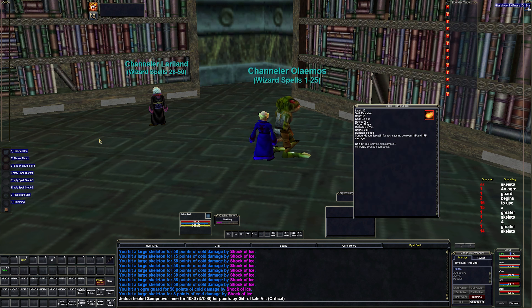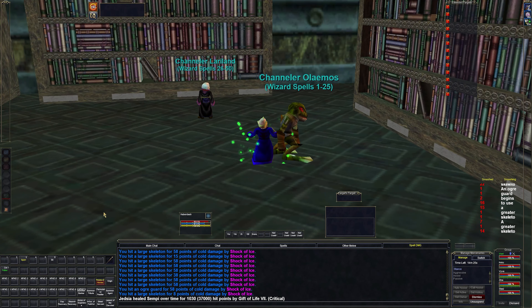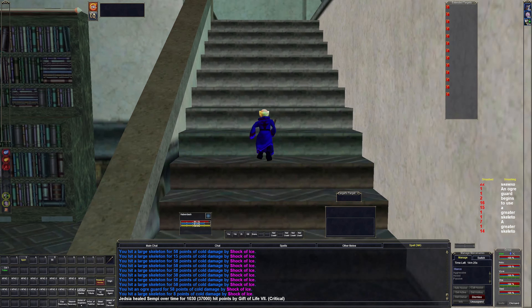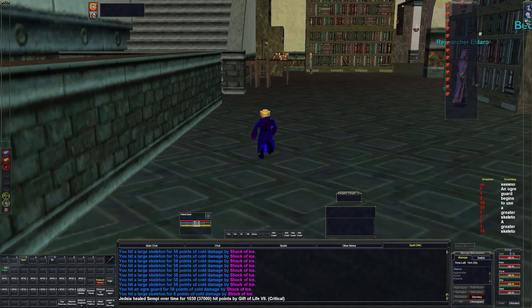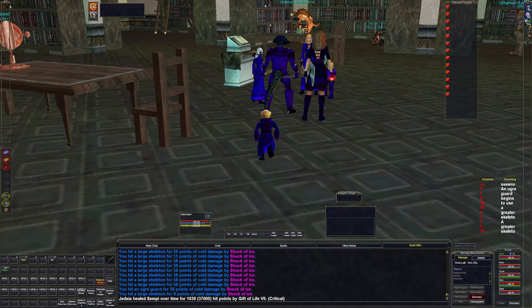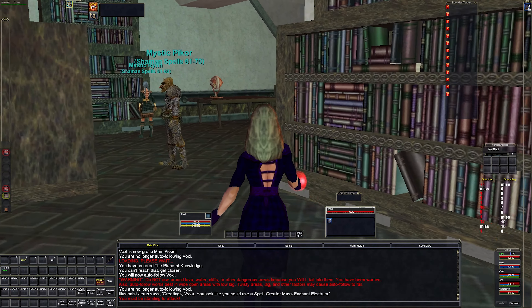Let's rebuff our Shielding. We should be nuking for 175 now — that's phenomenal damage for this level. If we had three wizards I think it would one-shot anything we're fighting. Let's run back up to the group, breeze everybody, and do all the buffs. Last but not least is the Beastlord.